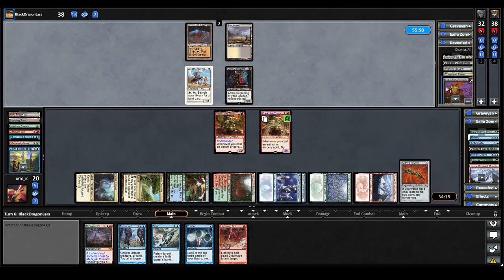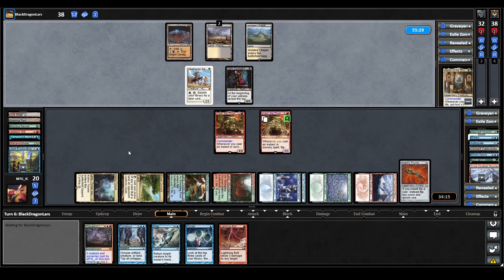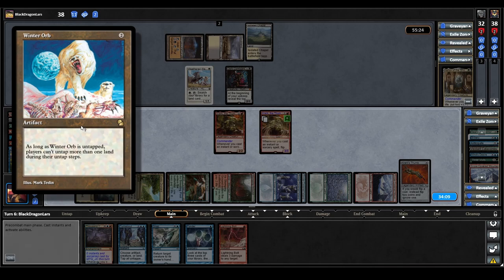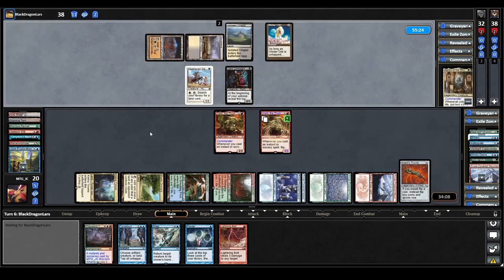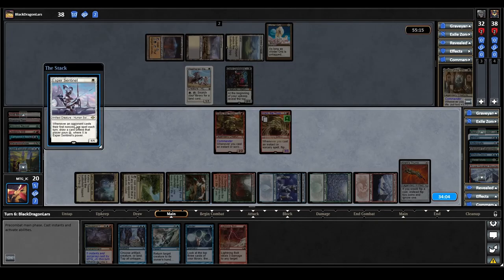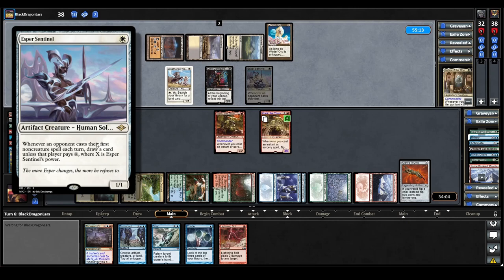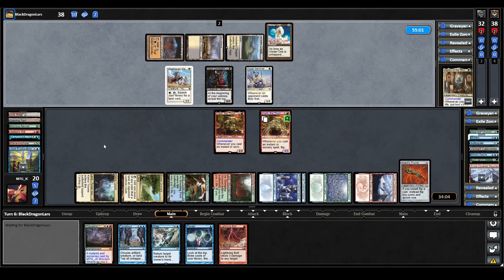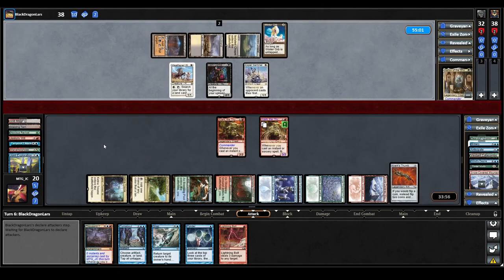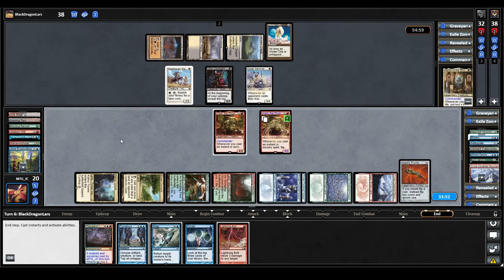Dark Confidant triggers on Karlov's upkeep — they reveal an Executioner's Capsule. They play a land for turn, then cast a Winter Orb: as long as Winter Orb is untapped, players can't untap more than one land during their untap steps. It looks like we've actually got ourselves a game here — it actually hurts us for not having cast a land. They also cast Esper Sentinel: whenever an opponent casts their first non-creature spell each turn, draw a card unless that player pays X, where X is Esper Sentinel's power. Kudos to the Karlov player — they may actually be able to turn this around, though we're still further ahead.